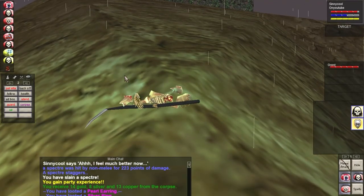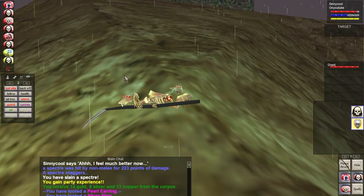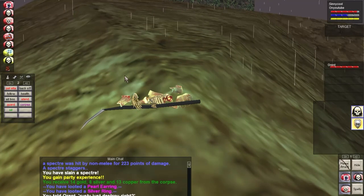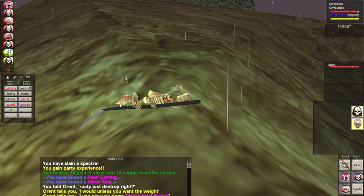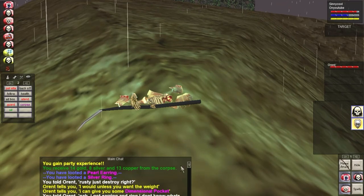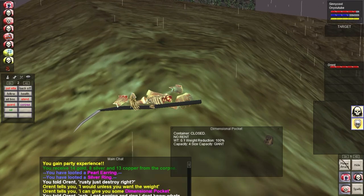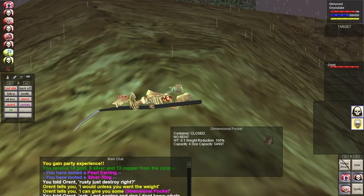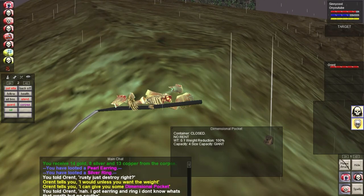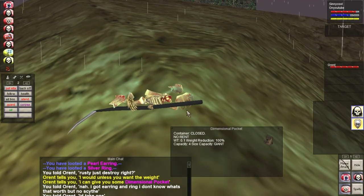Looking it up on the Project 1999 wiki — everyone should check out that wiki, it's awesome. Let's find specters in the oasis... searching QRS... here they are: level 33 to 37. So I was pretty spot on with 35. I'll look up the wiki entry to make sure I give you the right spawn timer.